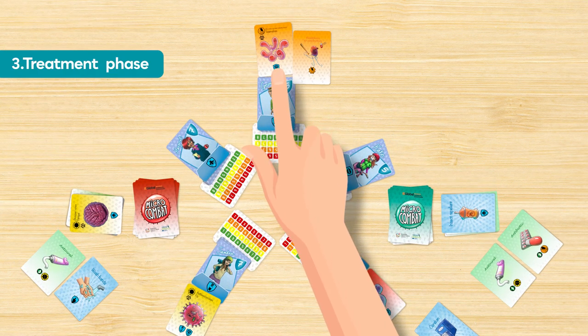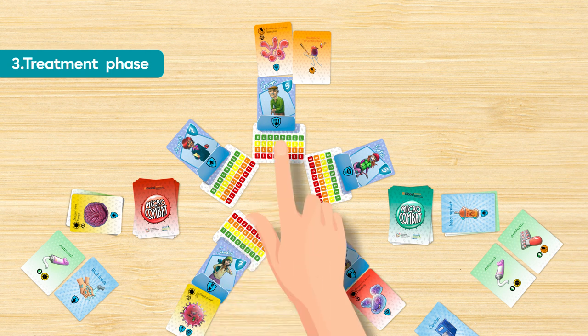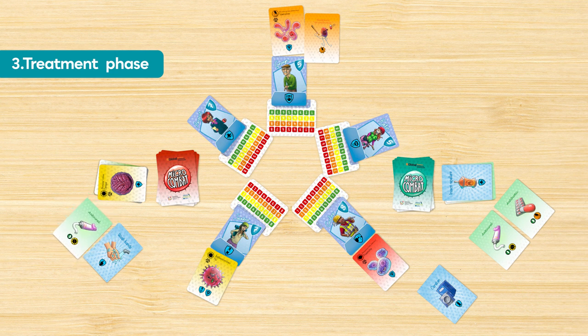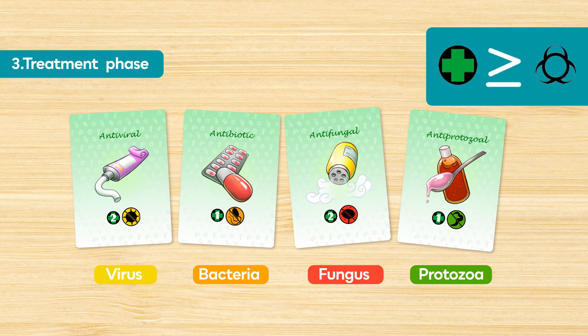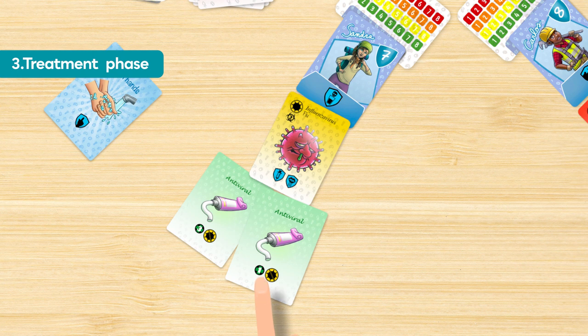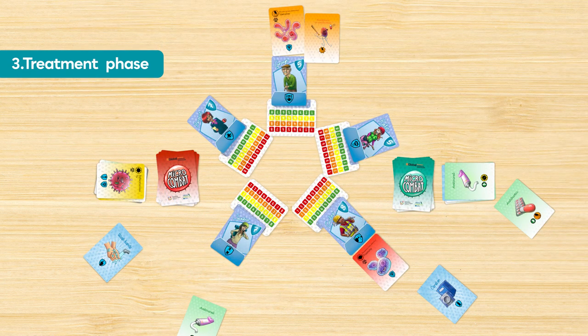In the treatment phase, you have to try to eliminate all the pathogens that could not be prevented. You can also eliminate infection counters. You can do this with the last resources you have against infections: the medications. Medications only affect pathogens of the same type, and their value should be greater than or equal to the virulence of the pathogen. The antiviral with a value of 1 in your hand cannot be used to treat the flu virus, but that with a value of 3 can. Discard the pathogen and the medication. The other medications in your hand are of no use.